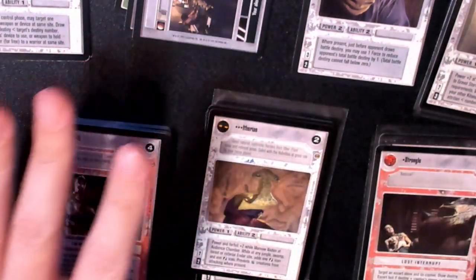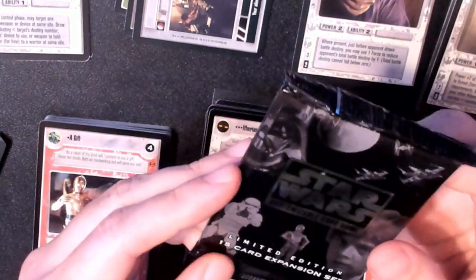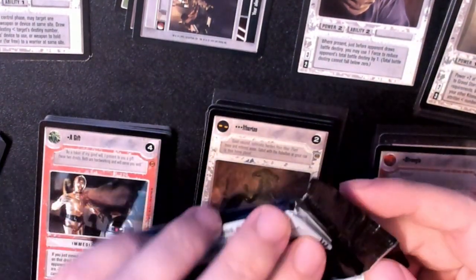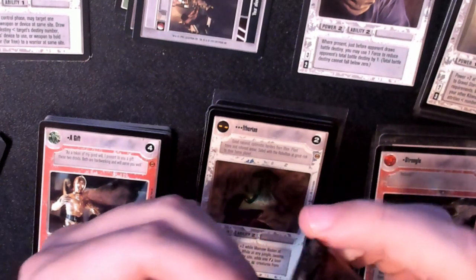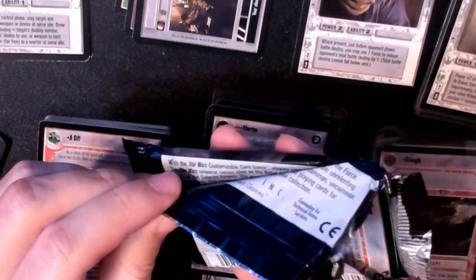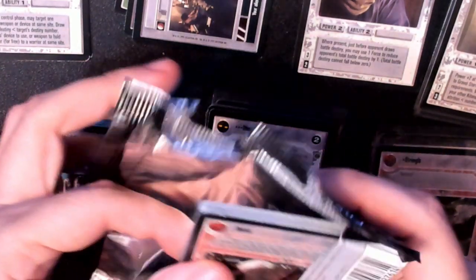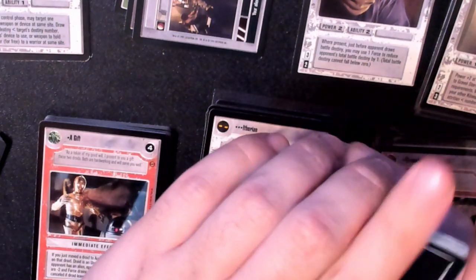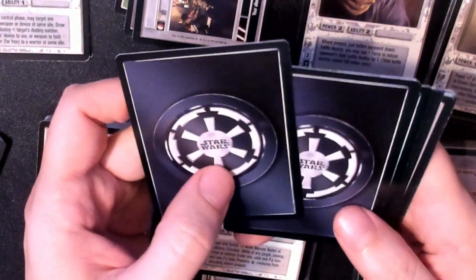I've left what I opened in my previous pack opening video on the table here, which might help me a little bit with sorting. What do you say we jump straight into three more Premiere packs? Once again we are looking for Cantina aliens and of course the main character rares. I am specifically looking for Cantina aliens.